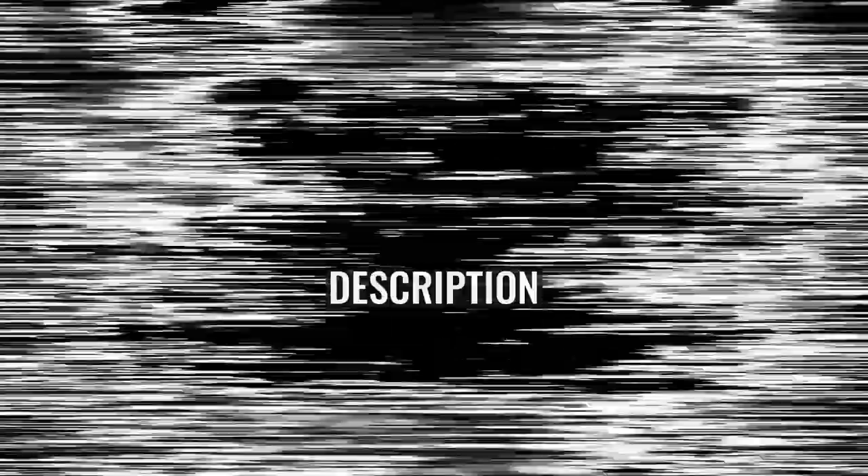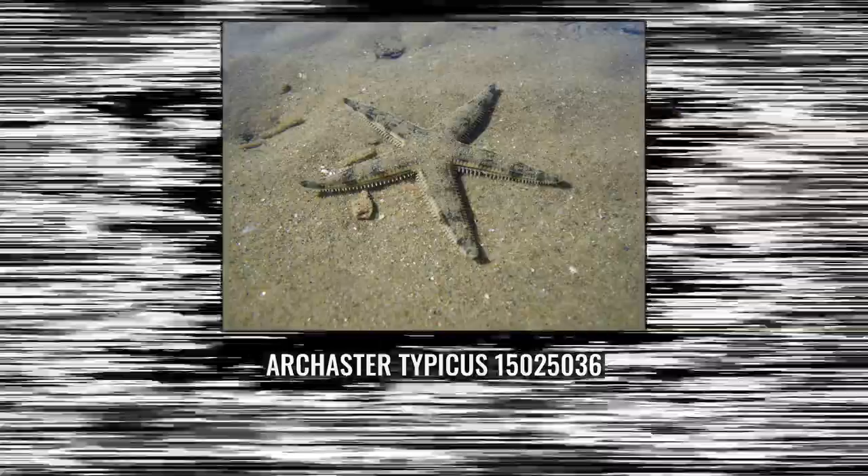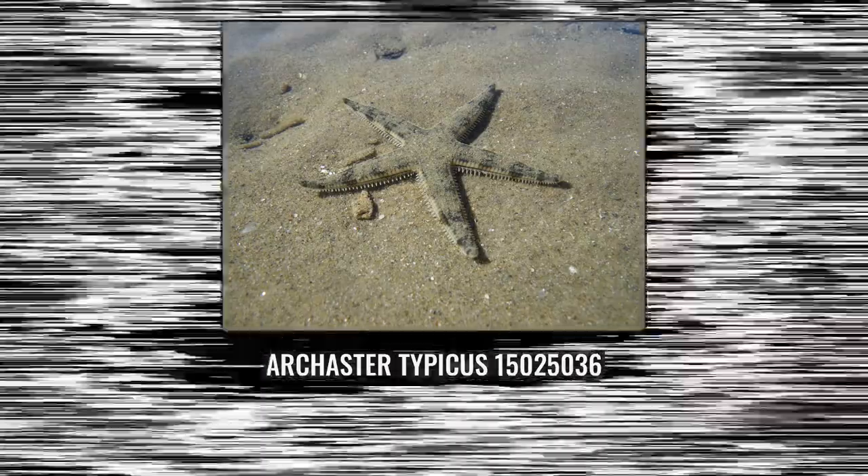Archaster typicus is a five-limbed star with long, slightly tapering arms with pointed tips, though occasionally three, four, or even six-armed individuals occur. Adults grow to 12 cm in diameter, with males often being smaller than females. This starfish is adapted to life on the sandy seafloor, where it buries in the sediment during high tides and moves over the sediment surface during low tides.